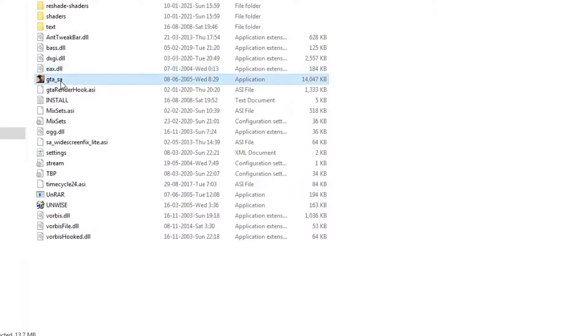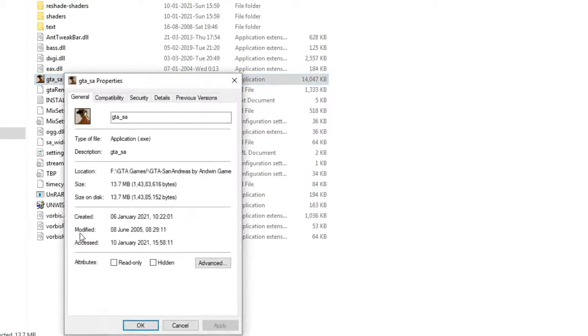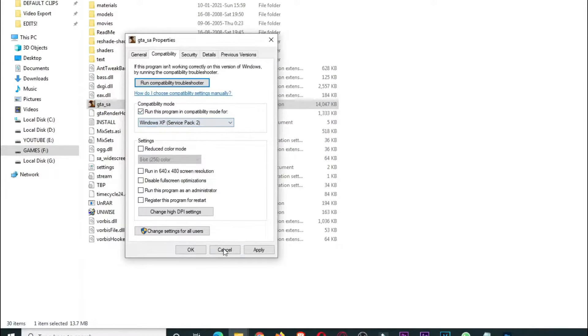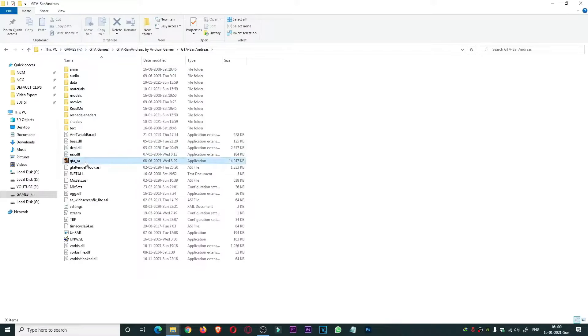After drag and drop, you can open the game. But wait — before opening the game, make sure that if you have Windows 8 or 7, you can change your compatibility settings like this, and change it to Windows 7. But if you are on Windows 10, you don't need to do anything. Just simply open the game and enjoy it. Let me show you the graphics gameplay on my PC, how it's working.